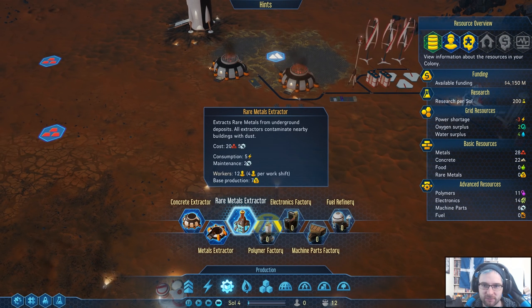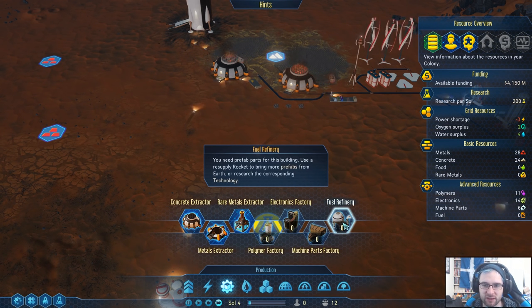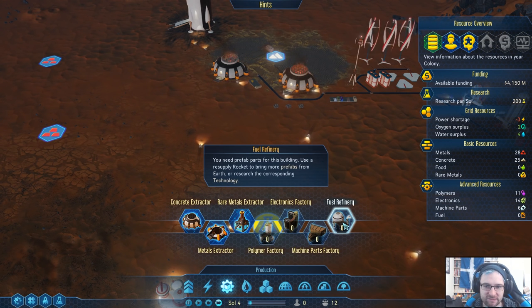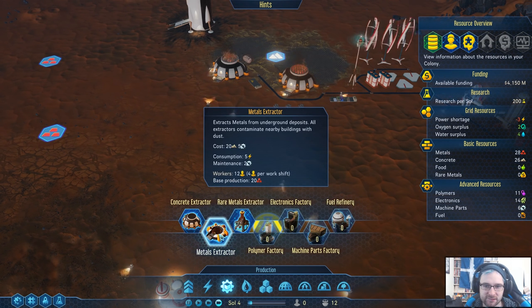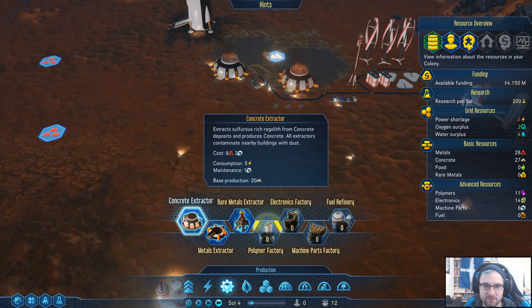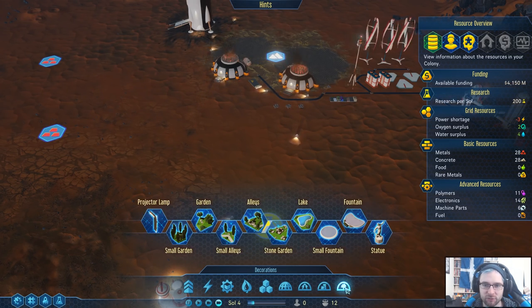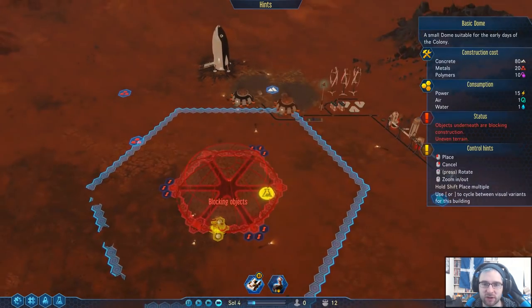A retinal extractor — it needs workers, so we can't use that yet. We'll do a fuel refinery maybe — no, we don't have the technology. Damn. These are all the things you can put inside domes — for now we're just going to get that dome going.